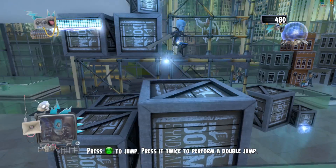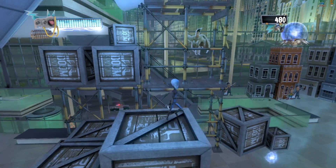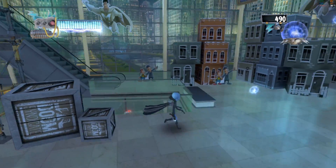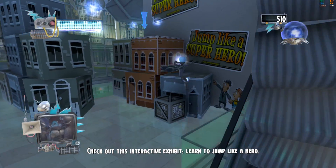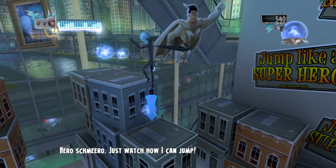Press the jump button to jump — press it twice to perform a double jump. Hey, check out this interactive exhibit! Learn to jump like a hero. Just watch how I can jump.